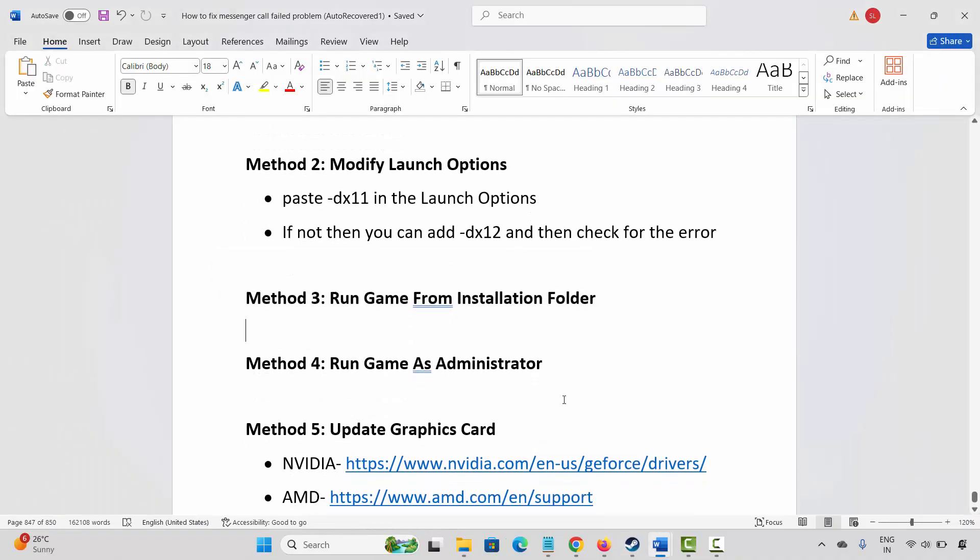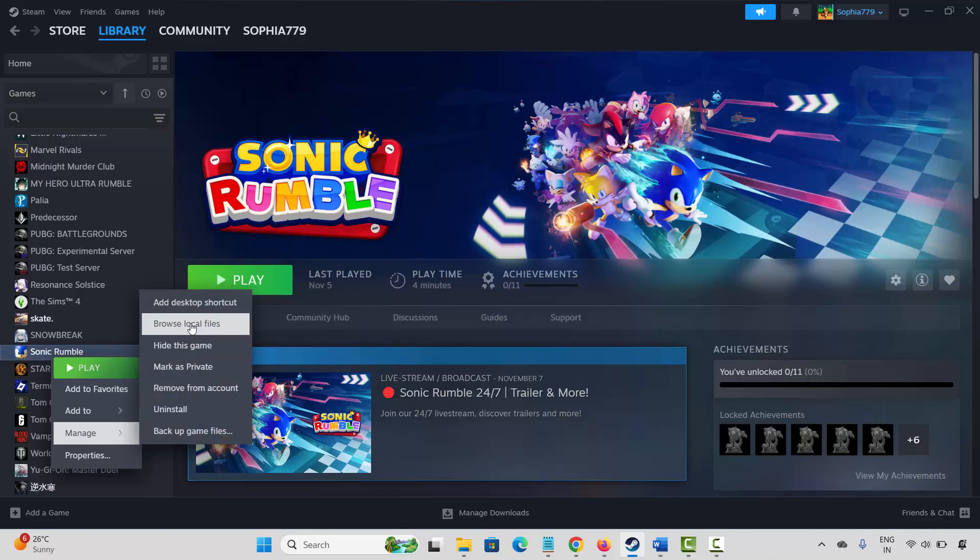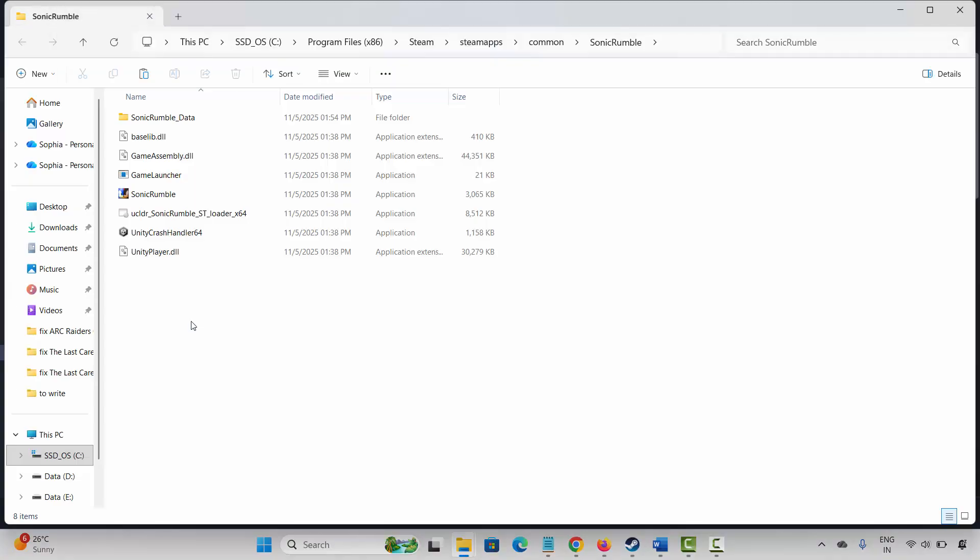If not, the next method is to run the game from the installation folder. Go to Steam, under the Library section, select your game, right-click on it, click on Manage, then click on Browse Local Files. This will take you to the game folder where your game has been installed. Select the game, double-click on it, and check if it's launching.